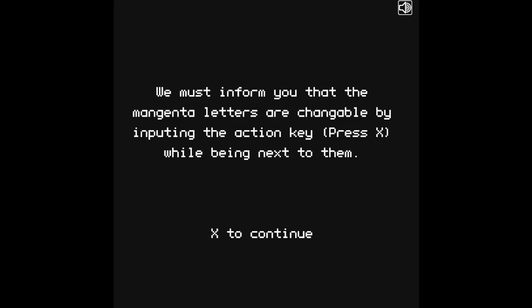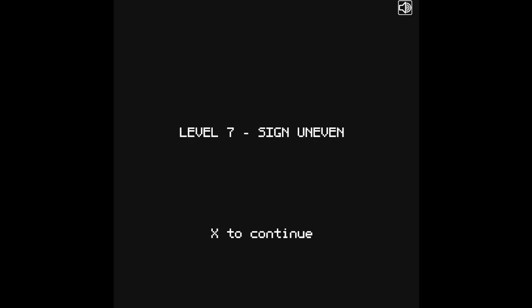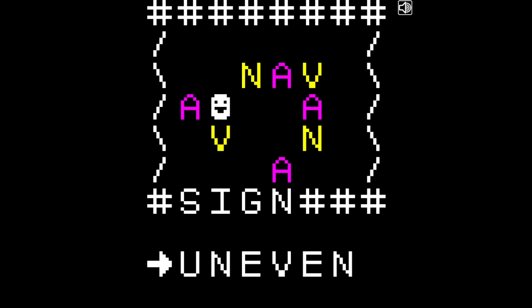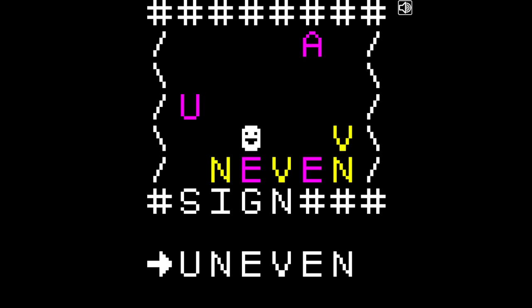We must inform you that magenta letters are changeable. Okay, just press X to change these — they're vowel specific. So there we go. Sign uneven. And all of them are changed at once if you're next to one. Makes sense. But this doesn't seem like it should be that hard. Although it's really weird, because we're not signing underneath anymore exactly. Let's just do this. Uneven. It didn't work. It's a freaking spaghetti monster.